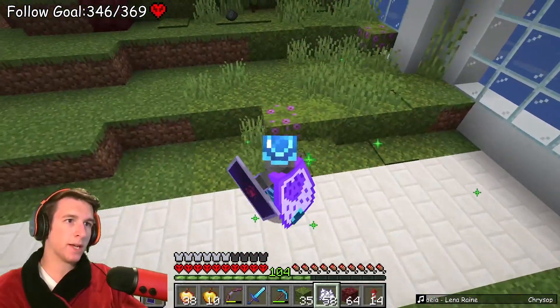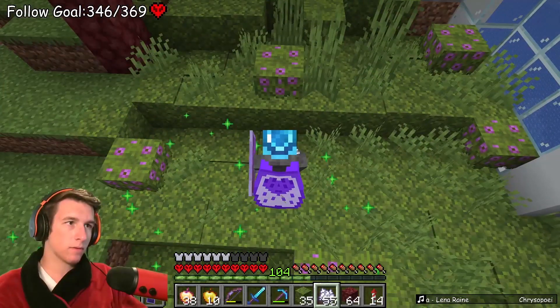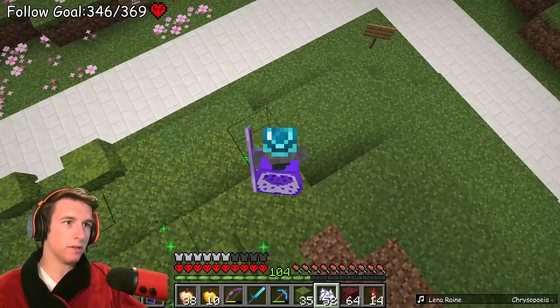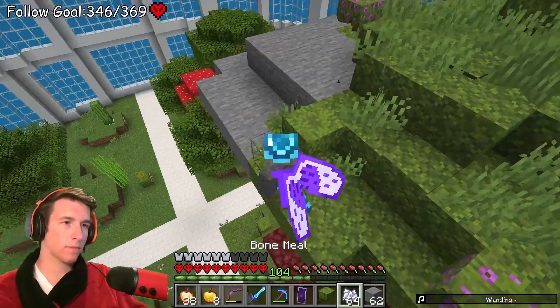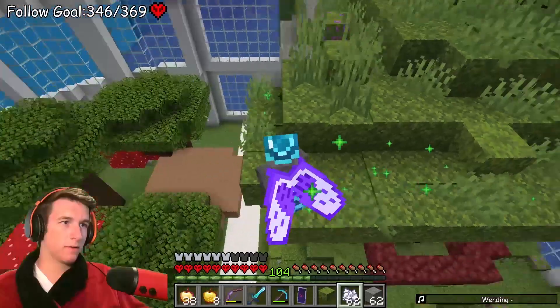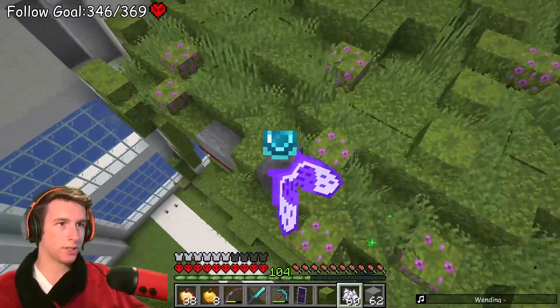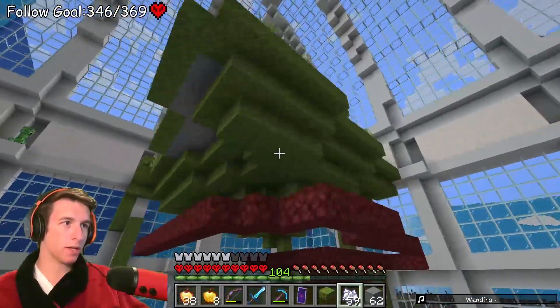I'll take some moss, start down here where I know it has to be moss, and just start spreading this stuff everywhere - it just starts taking over everything. Hopefully it doesn't spread past the point of where the lush cave is supposed to be. Everything here just needs to be moss. Just make it all moss. A big mossy rock that I need to replace more on the bottom with.